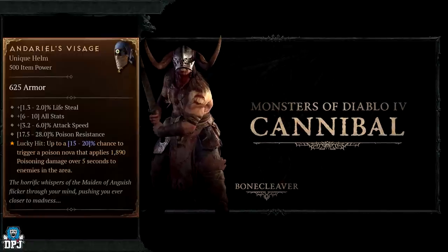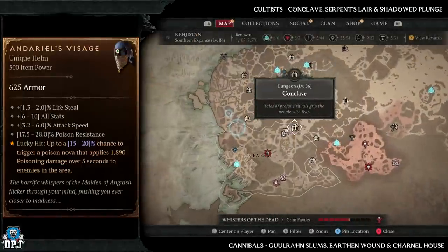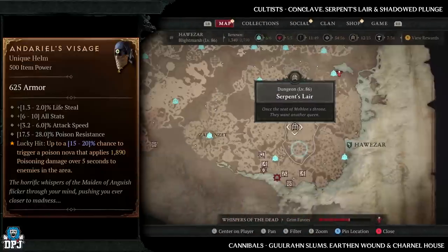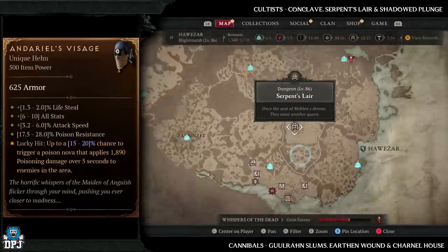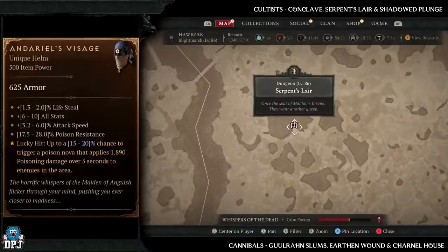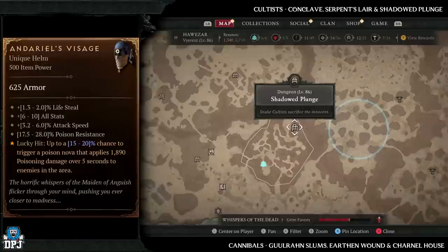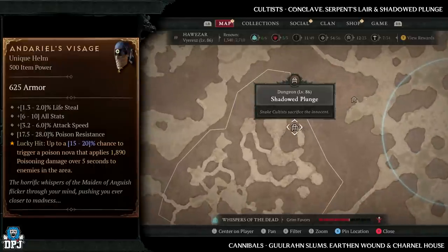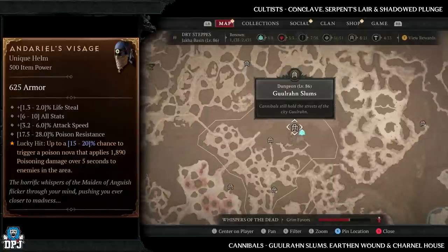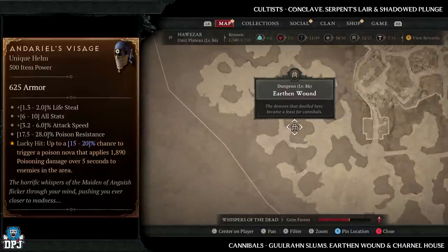The best courtist dungeons are Conclave, Serpent Slayer, and Shadowed Plunge - all three will give you multiple courtist enemies. This item is super rare, so you're going to be grinding hard to get this one. Dungeons which feature cannibals: Ghoulraan Slums, Earthen Wound, and Karnow House - three great dungeons with plenty of cannibal type enemies within them.